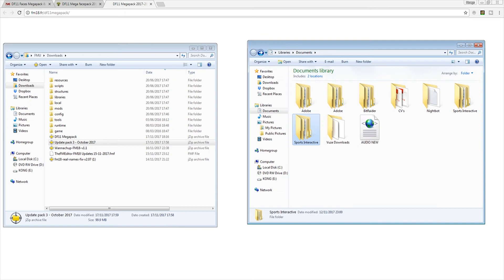As you can see you just click it and it comes up at the bottom there — starts downloading. For me it says it's going to take 20 minutes. Once the download is done you can just click on it at the bottom, but if you closed it down by accident you will find it in your downloads folder anyway. So it's not the end of the world. There it is — DF11 Megapack.